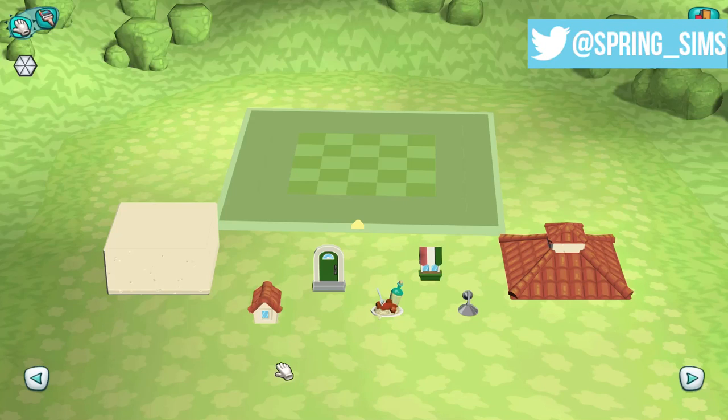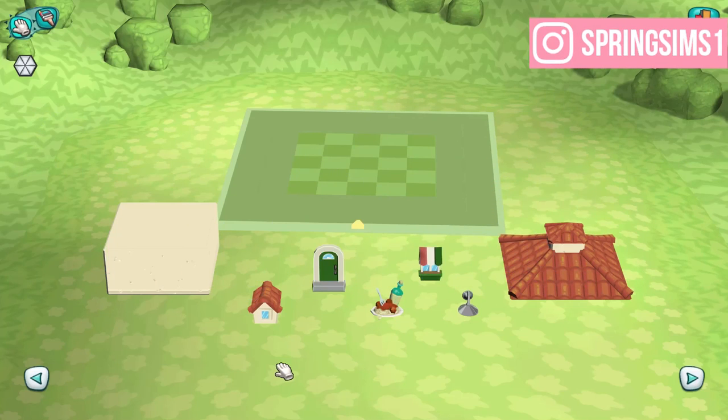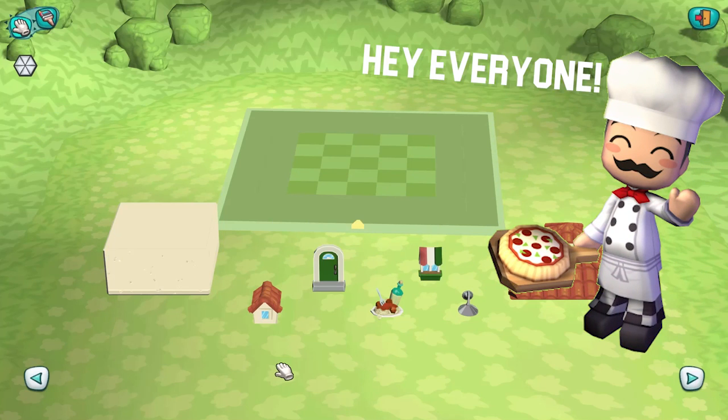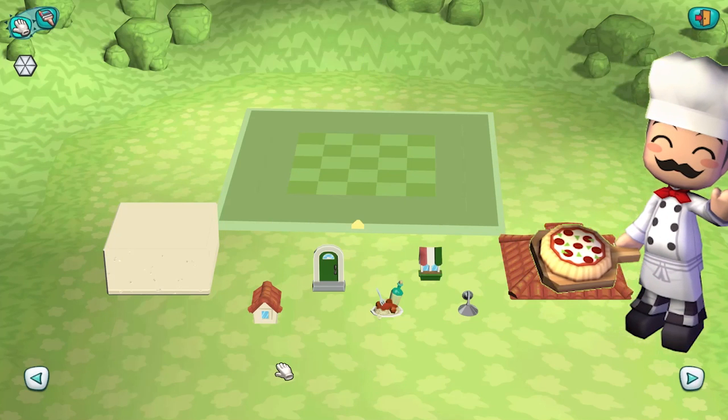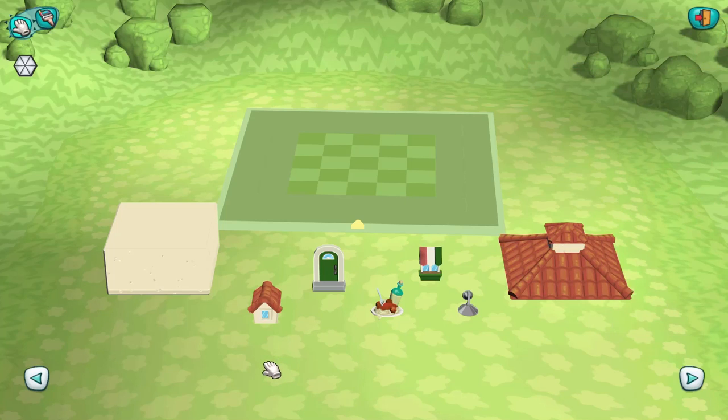Welcome back to my channel! Today we are doing a brand new episode of My Sims. Right now we're doing some building for Chef Gino — he has just arrived in Springtown and is ready for a new restaurant. We are going to build his restaurant slash house.